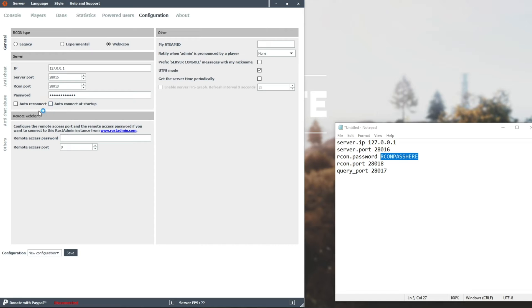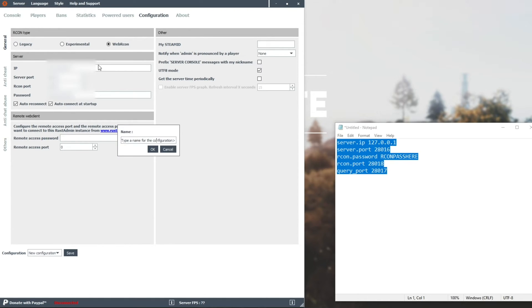I'm going to go ahead and check auto reconnect as well as auto connect on startup, so that when we start this program we don't have to go server > connect to actually connect to the server. Auto reconnect just means that if you're restarting a server or updating it, it'll try and reconnect every couple of seconds until it's done successfully. Then we need to go ahead and hit save at the very bottom.